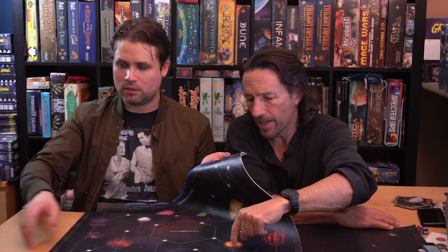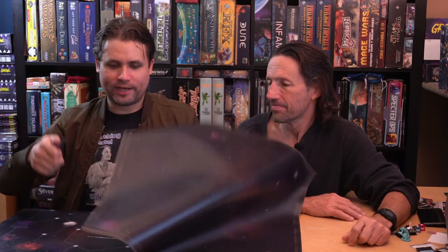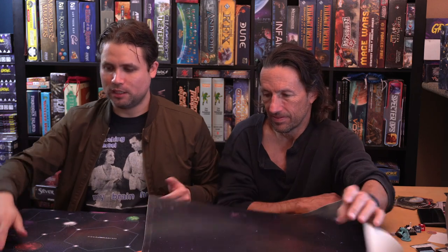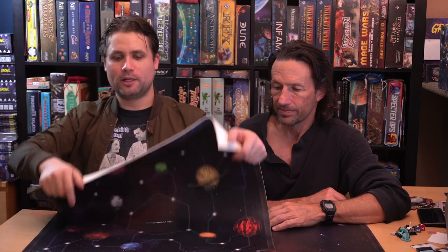You can also play without tiles — you've got the planets right here. You would use the blank one if you want to play with the modular board like this, and if you want to play the fast setup, this is the 10-planet setup. And if you get the foldout board, that's going to be a punch board version of the same thing.